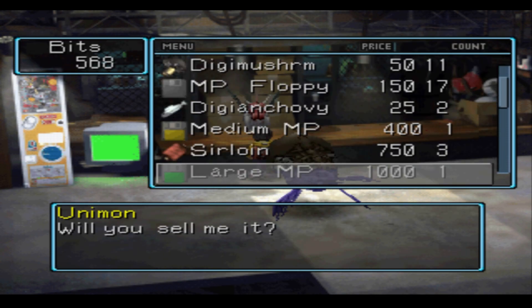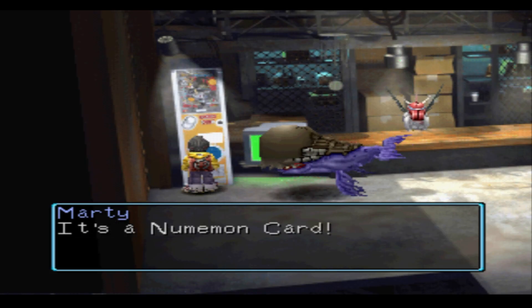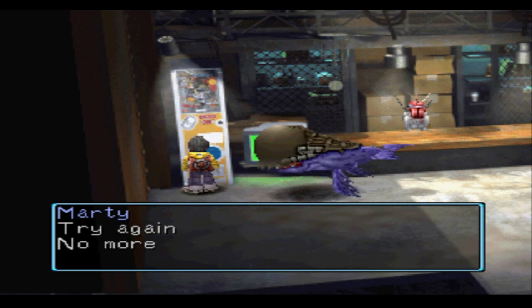But first, we need to get ourselves a much better fishing rod. We sold some items at the shop and got a heap of Digimon cards so we could trade them to the fat frogman in the swamp for a fishing rod.